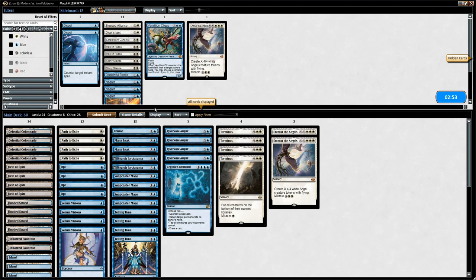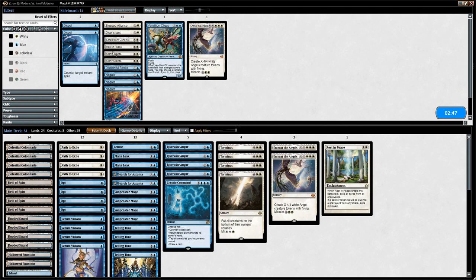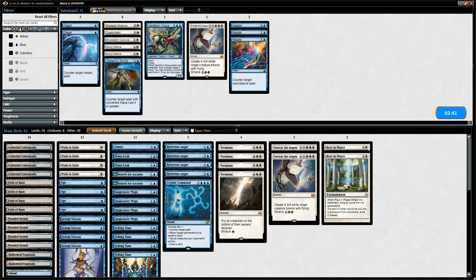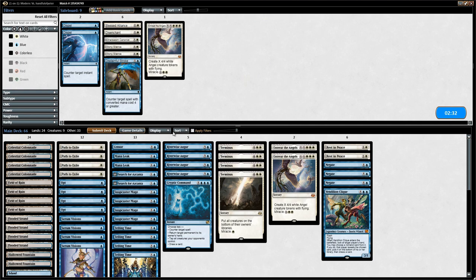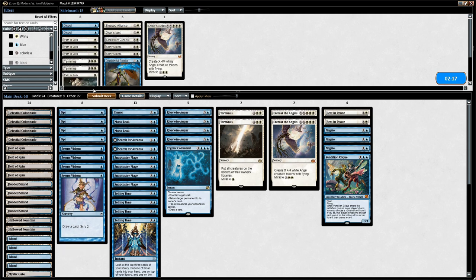On to sideboarding against a Reanimator deck. We probably want our Rest in Peace. Negate could be good here, and Clique could be good as well. That's about it. So let's bring those in. Path seems pretty bad — I think we can shave two Terminus and get rid of all the Paths. Something like this should be okay.